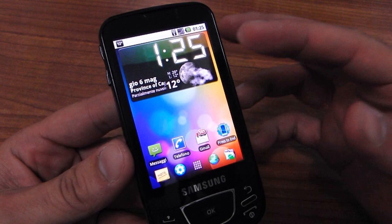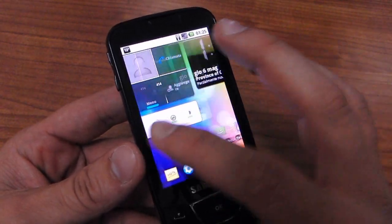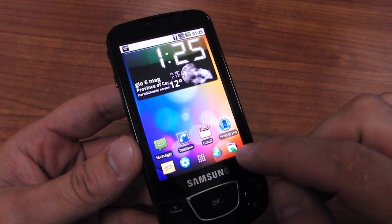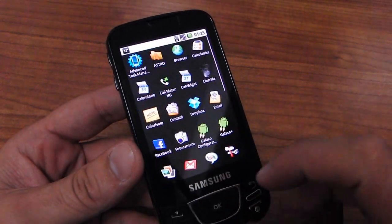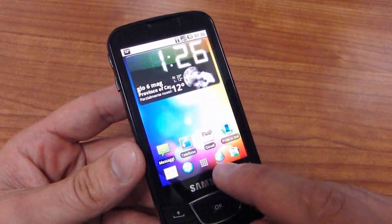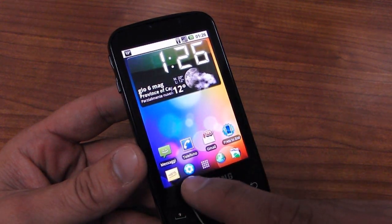We have done a little customization — we have inserted a lot of widgets, five different homepages, and a Helix launcher. As you can see, you have the Nexus One Eclair launcher with two icons on each side.